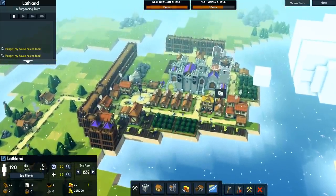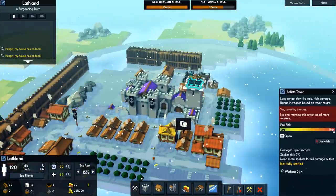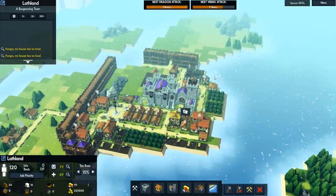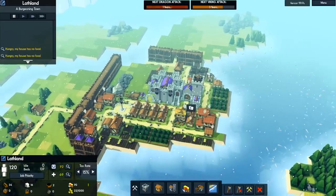Sadly, the dragons themselves — we are going to still have to rely on the Ballista Towers because they're the only thing really efficient against them. But for everything else, I want to be able to destroy with soldiers.